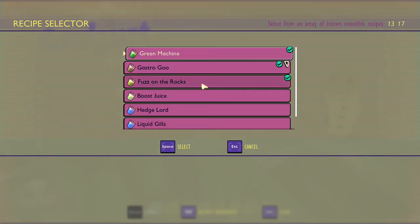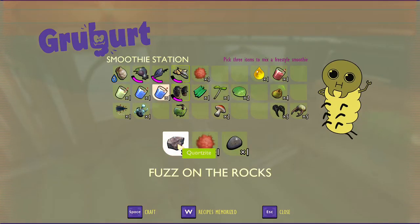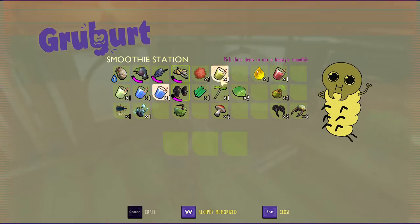So now we're gonna make the fuzz on the rocks. With this one it just improves your health. You're gonna need quartzite, mite fuzz, and the pebble. Go ahead and craft that — and that's what that one looks like right there.